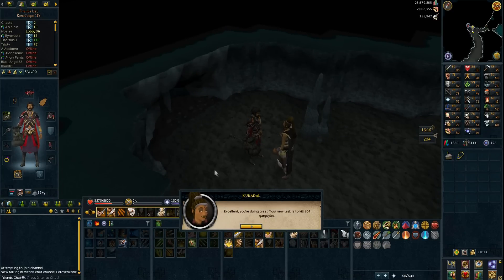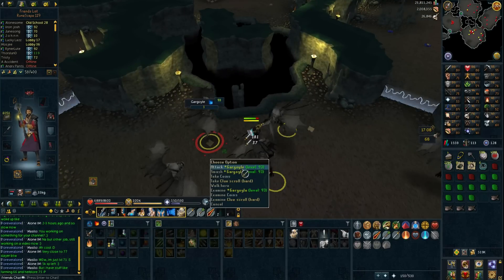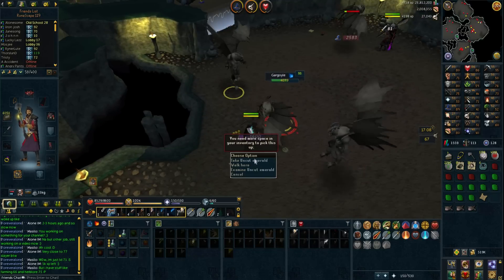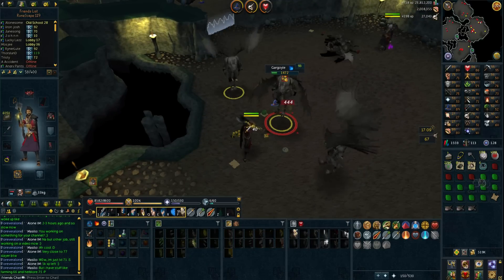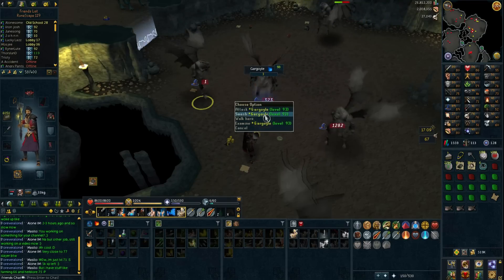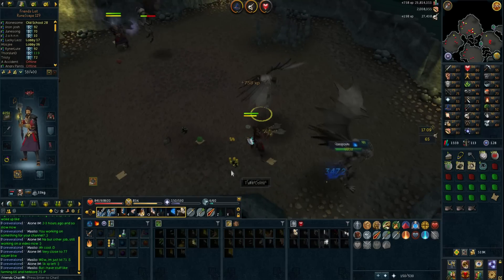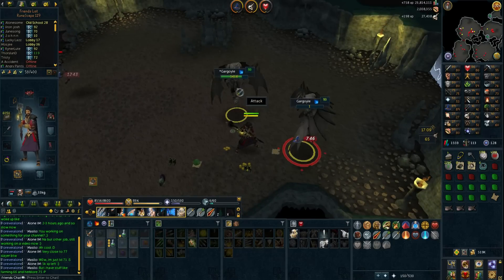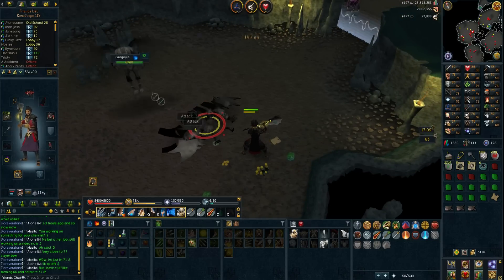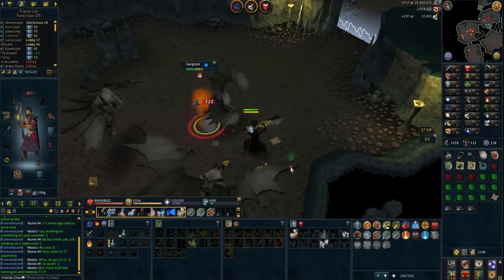I'm going to bank all the cash and do this. Just passing in the middle of the task — I did get a hard clue which I'll complete straight after. Look at all these gems I'm getting, it's absolutely amazing. I've been alching quite a lot of stuff and I have 500k right now. I got one granite maul but it only alches for about 30k, so there's no use for it. The annoying part is I have to smash the gargoyles, which gets tiring after a while. I'm just about to hit 77 slayer.